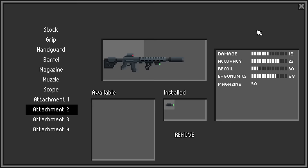Once lights and lasers are installed on your weapon, press T and L respectively to toggle them on or off.